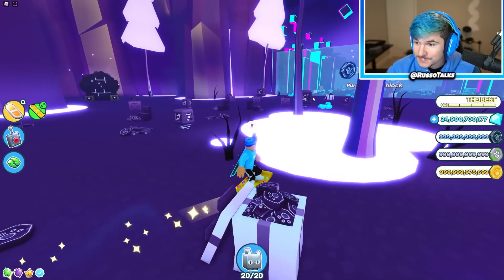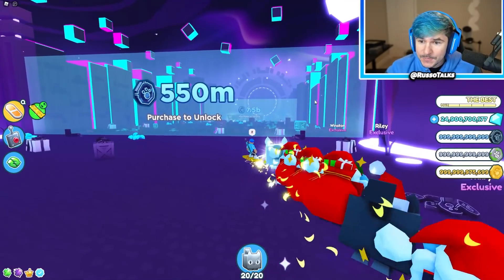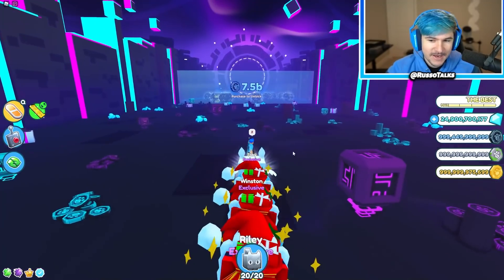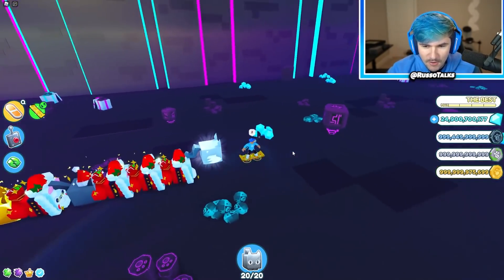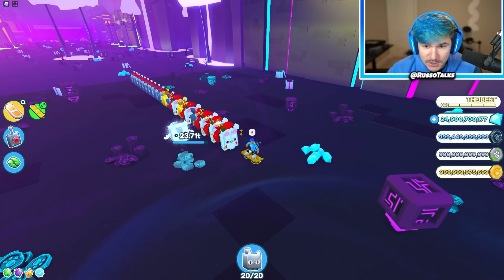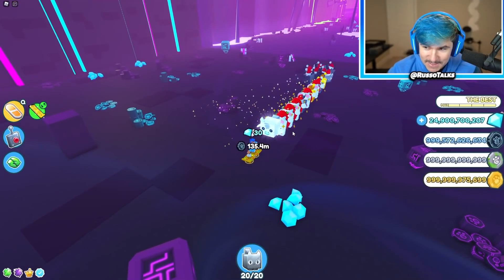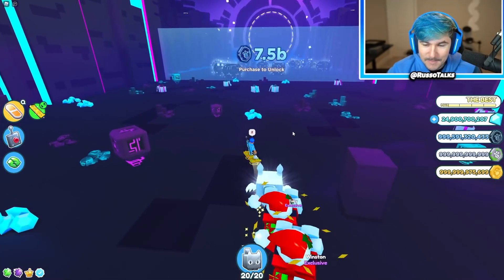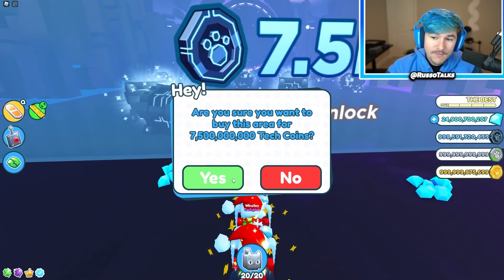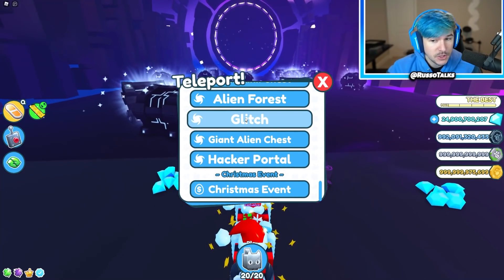Let's go to Alien Forest here. It's 550 million — whoa, do you see that over there? It's a giant portal! So here are the new hacked coins. Look at that texture — that looks crazy. These coin piles are actually pretty bulky. And then in here there's a 7.5 billion area — the hacker portal. This is the glitch area.